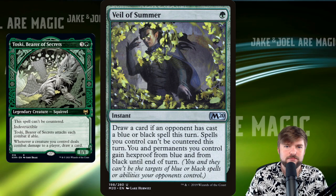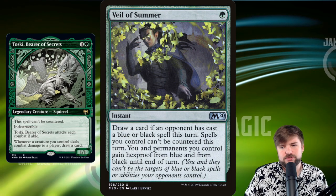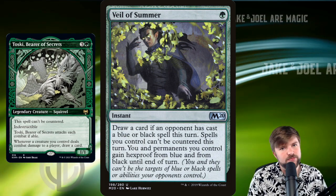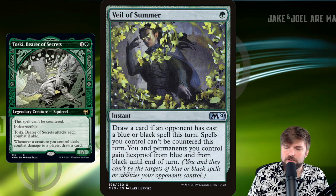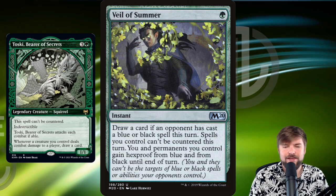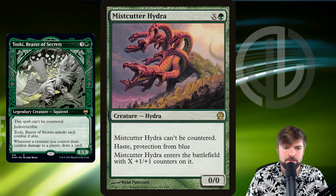Veil of Summer: draw a card if an opponent cast a blue or black spell this turn, spells you control can't be countered, and you and permanents you control gain Hexproof from blue and from black until end of turn. Cast something, they respond with a counterspell — Veil of Summer. Sorry about it. Ain't going to work. Fizzle their counterspell, get your stuff through, and draw a card. Huge amount of value on Veil of Summer.